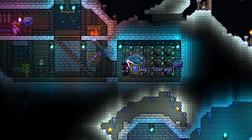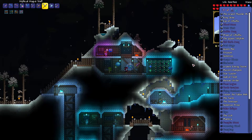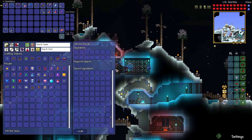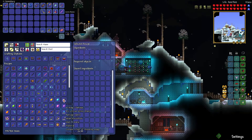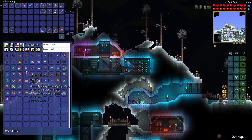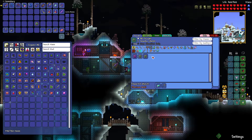For the rest of pre-hardmode we have a ways to go — today is going to be the jungle. It's time for some rumbling down in the jungle, seeing what good stuff I can get over there. I think I've got everything from the aquatic depths. I also found this thing — a mining charm, literally made from a silver or tungsten pickaxe and five thorium bars. It might make moving around down there a little easier, so we're definitely bringing that along.